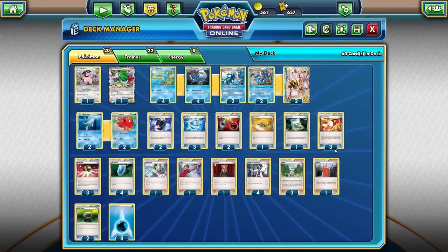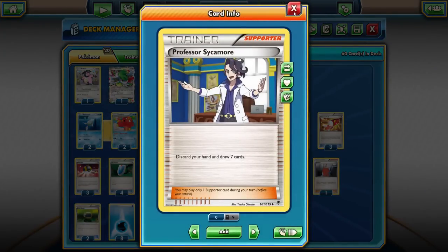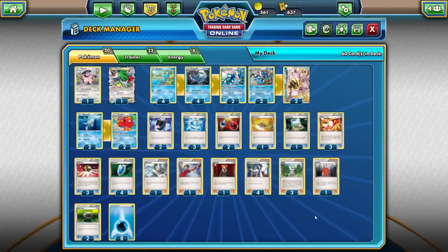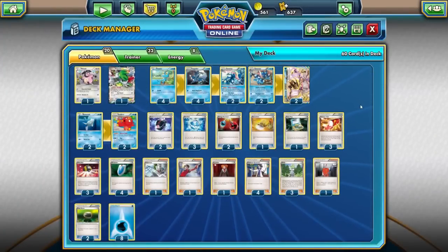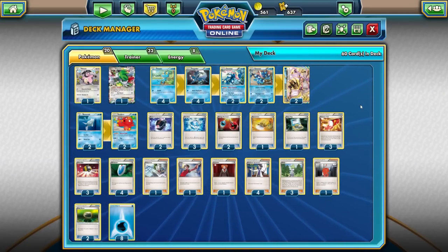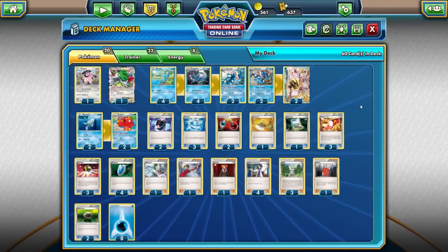For supporters, we've got our standard four Professor Sycamore — definitely the best supporter in the format, discard your hand and draw seven. What I like to play is three Wally. Wally doesn't see a lot of play, but in this deck it's really good — it lets me search my deck for a card that evolves from one of my Pokémon and put it onto that Pokémon. For example, if I start with a Froakie, I can Wally on my first turn, get the Frogadier, use Water Duplicates, and fill my bench with the frog army.